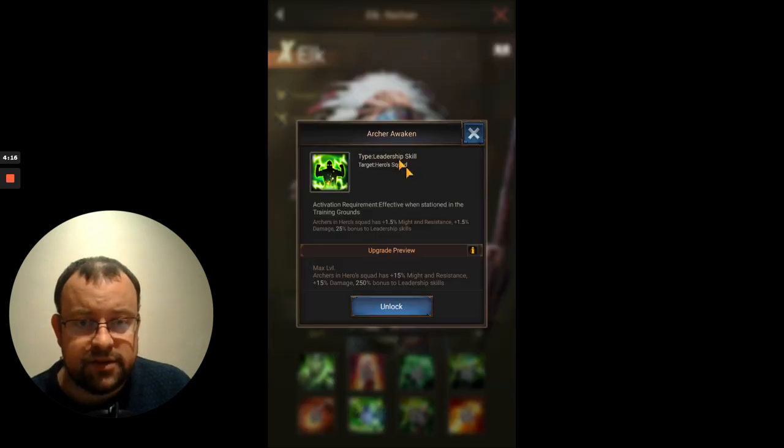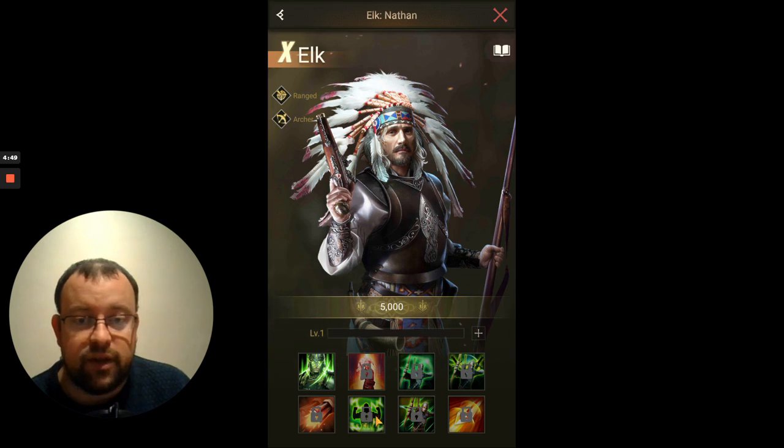So that's Volley. Skill 6 is the Awakened skill, as usual, with the extra 250% bonus to all the leadership skills. He's got a slightly lower level of increase on the might and resistance — you only get 15% might and resistance, and it gives 15% extra damage on your hero skills. Like a lot of SX1 heroes and beyond, they give up to 20% buff here, but it's certainly not a reason to be overly critical.